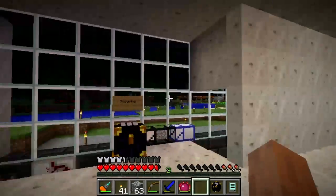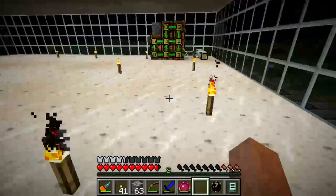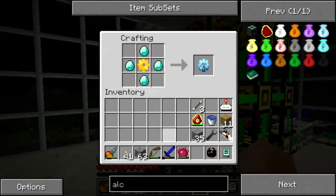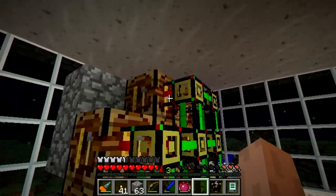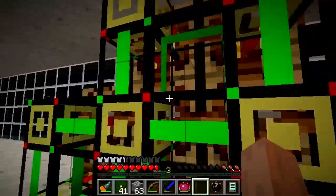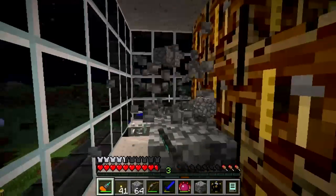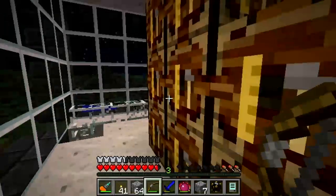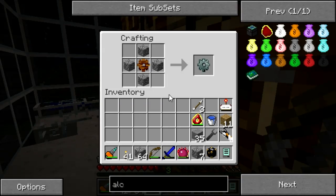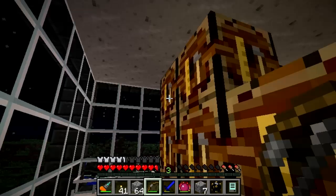Now I think we can get a little bit done on the auto crafting system. Let's see where I left off — we're making diamond gears. We've got the iron gears and in there somewhere are the other ones. There we go: diamond, gold, crafting table, wooden or stone gear, iron gear, wooden gear, regular crafting table, and sticks.